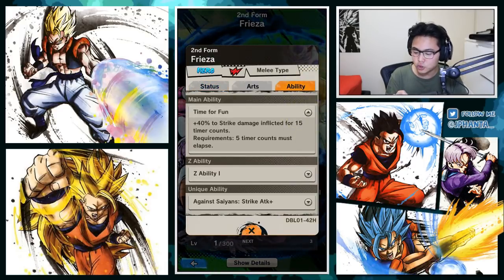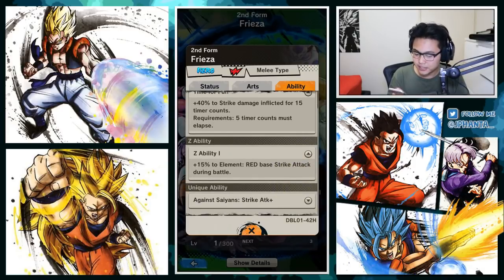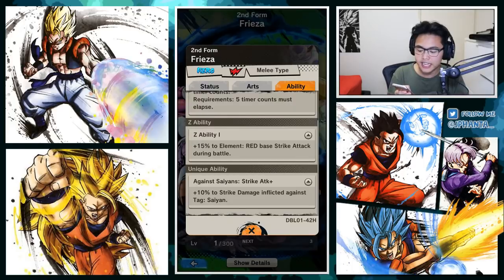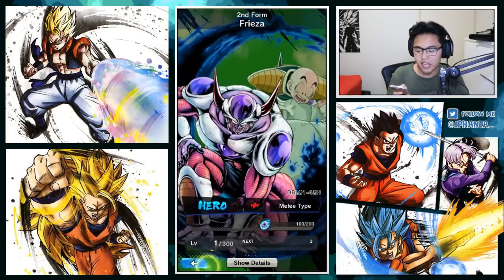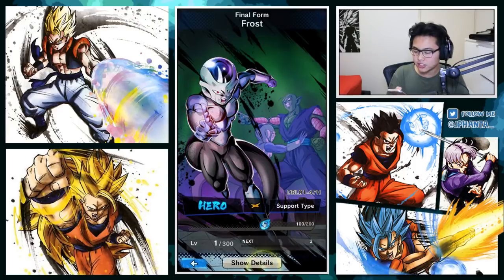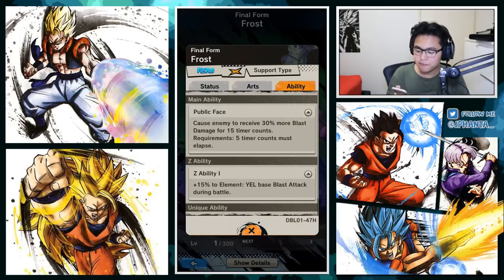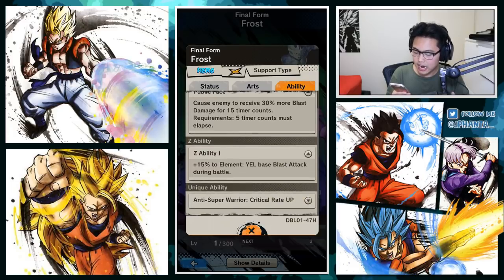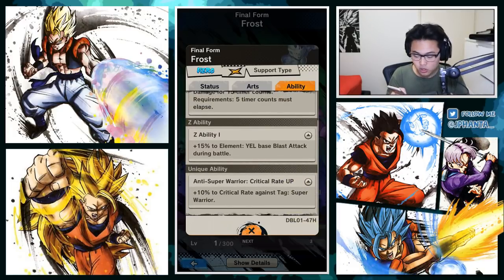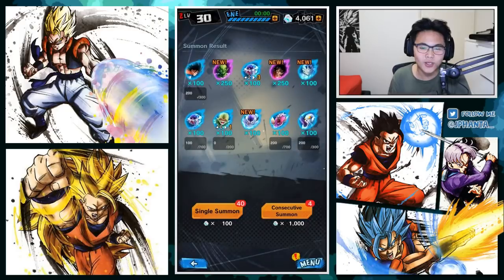Second form Freeza here. Time for fun. 40% to strike - really good. Red base strike attack increased by 15%, and Saiyans get inflicted 10% more strike damage. Pretty average there, pretty normal stuff. And then we have Frost, our last new hero unit. Z ability: 15% to yellow base blast attack. Public face causes enemy to receive 30% more blast damage for 15 counts. And 10% critical rate - critical is really good. Let's get into the last multi. We have talked a lot about these effects.